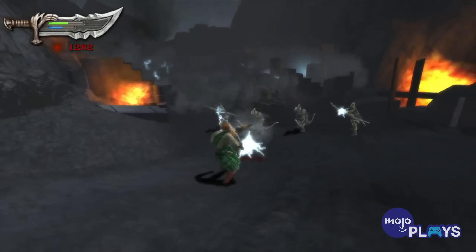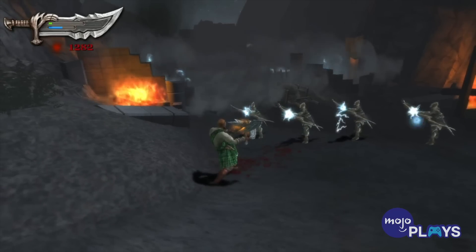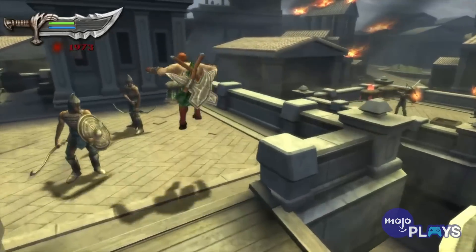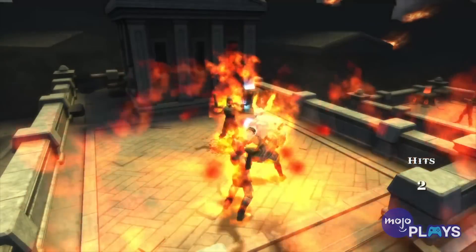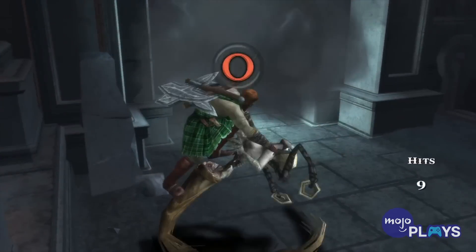Additionally, it turns his Blades of Chaos into massive axes. That part at least fits with Kratos' bloodlust. Though odd, it's a great costume for a replay. It quadruples Kratos' damage output at the cost of taking double the damage and halving the amount of green and blue orbs he can collect.